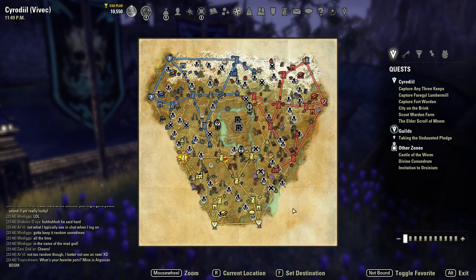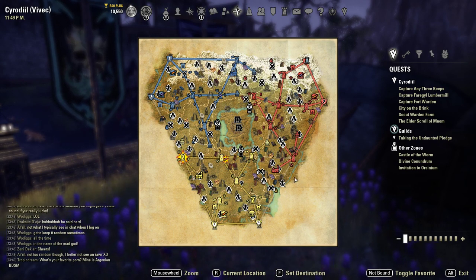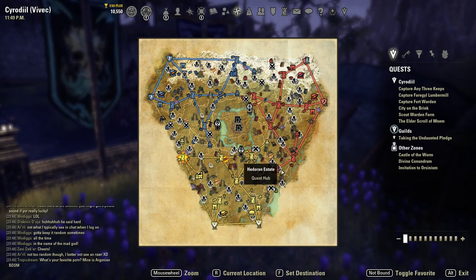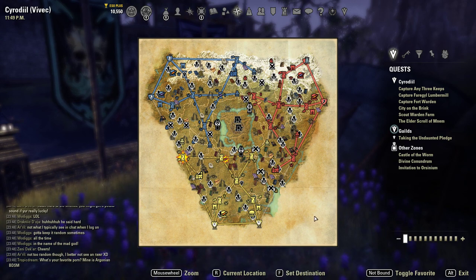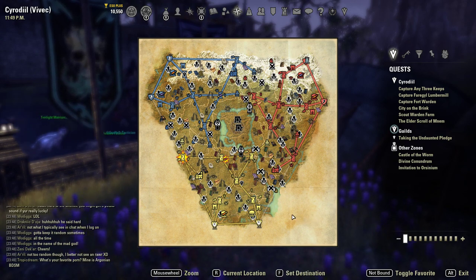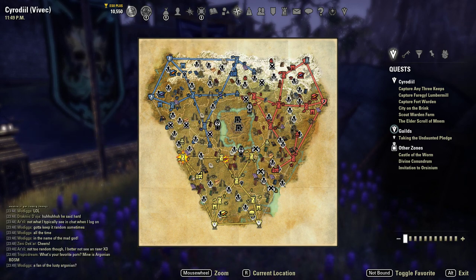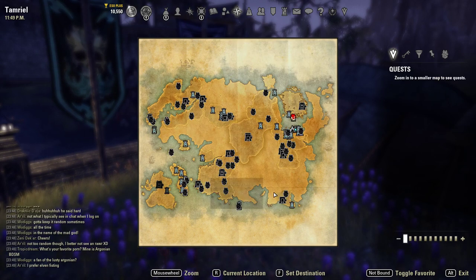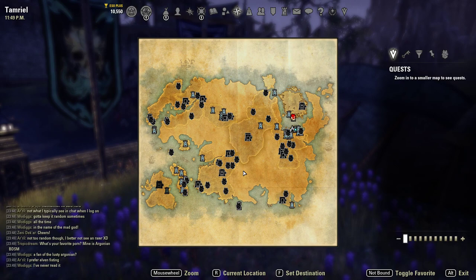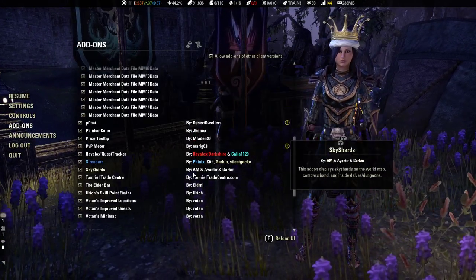Look at all the Sky Shards just in Cyrodiil alone — isn't that insane how many there are? When the update comes out today — Update 21 — they're going to have an interface on the left that will actually say how many Sky Shards you need from that zone. And you can see how add-ons really make a difference in this game.